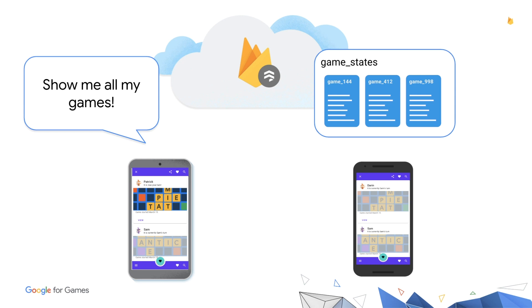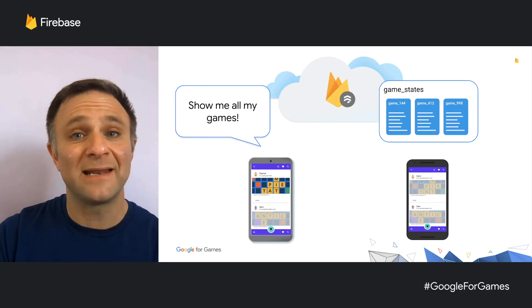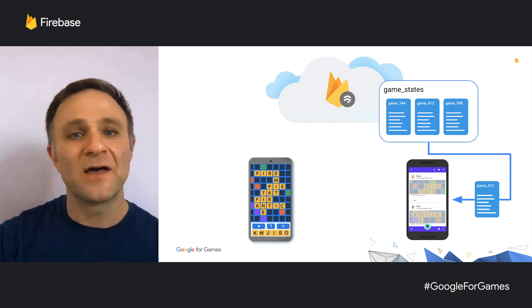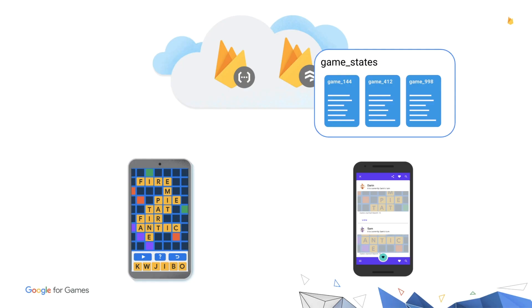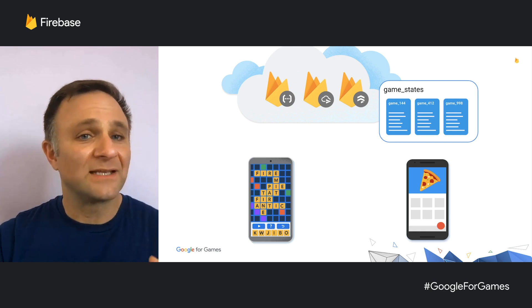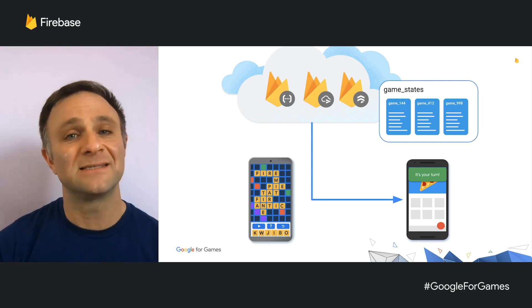Shared game state is another good use case — think of a turn-based word game or drawing game. Clients can query for games they're participating in, and every time a player takes a turn, you record the new game state in a shared document all appropriate players have access to. Thanks to real-time listeners, other players' clients get updated as soon as the game state changes so they know it's their turn. For extra security, rather than clients updating the document directly, you can have them relay their move to a cloud function, which validates the move and updates the shared state — then sends a notification via Firebase Cloud Messaging so players get alerted even if the app isn't open.